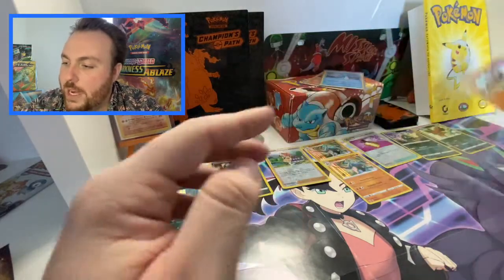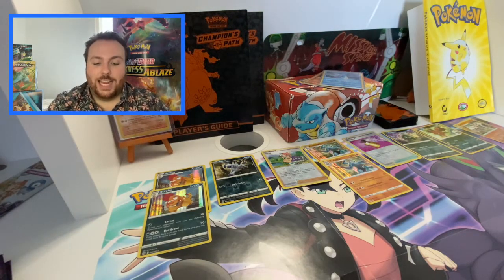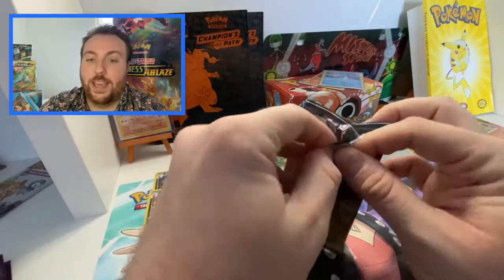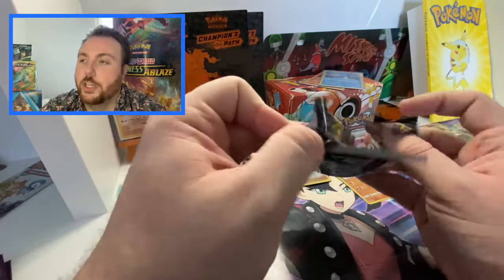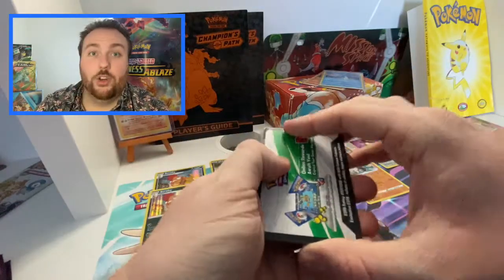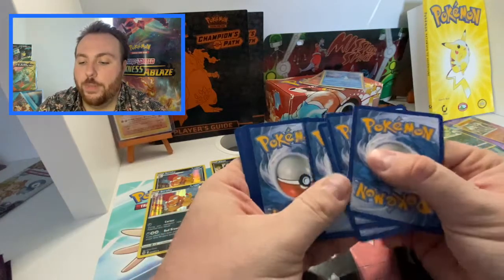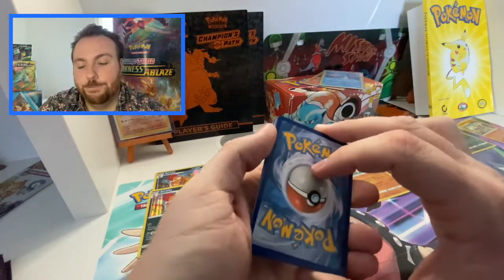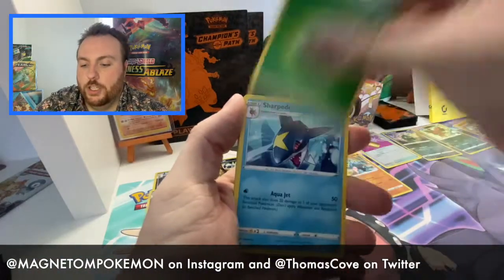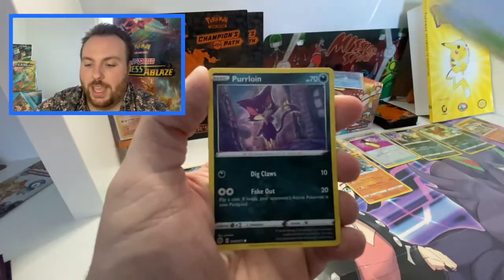Now, of course, the other big Hidden Fates news is that, much like the Champions Path Elite Trainer Box, the Hidden Fates Elite Trainer Box will be coming back in February of next year, which seems like a very long time away. But make sure there are some places to get in some pre-orders. I am just working on whether I can get some pre-orders to pass on to you guys, so stay tuned for that. Follow me at Magneton Pokemon — I'm pretty sure I'm going to be getting between 10 and 20 to put on pre-order for all you lovely people. And in December, that Champions Path restock should be coming as well.